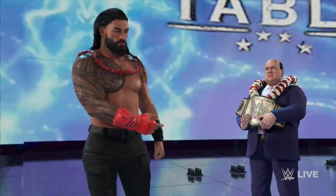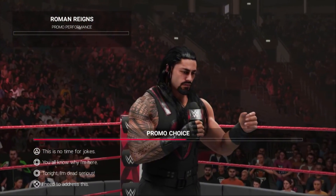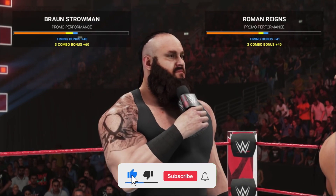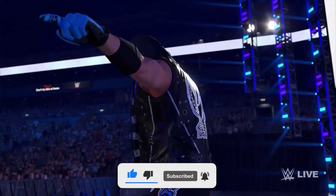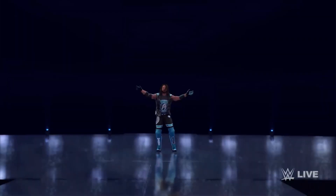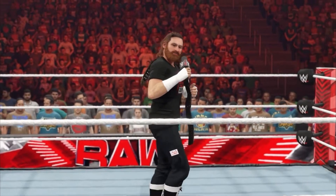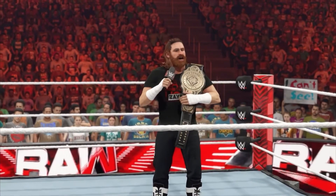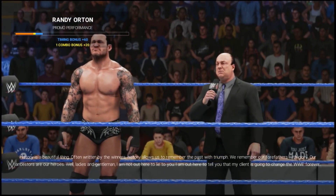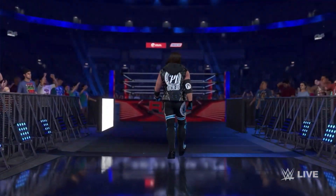Another thing that should be added back into Universe Mode is cutting promos. It allows you to set up the rivalries that you want, and it makes the most sense because the majority of wrestling today is about cutting promos. But they shouldn't just add back cutting promos — they should also tweak it a little bit. Add more details such as: if you are a champion, you should be able to come out with your championship while cutting a promo. Same thing goes for Mr. and Mrs. Money in the Bank. Not only that, but if you have a manager, the manager should be the primary talker when promos are being cut.